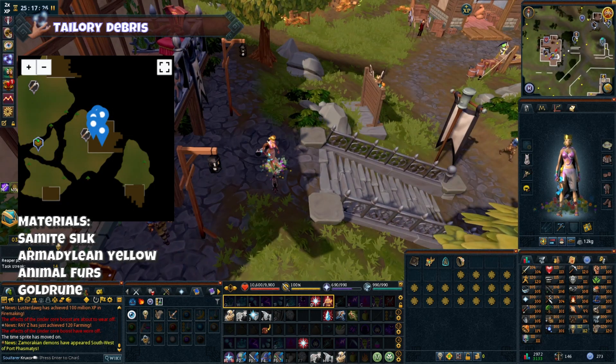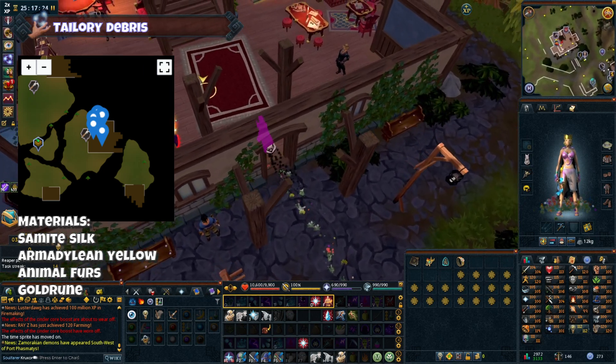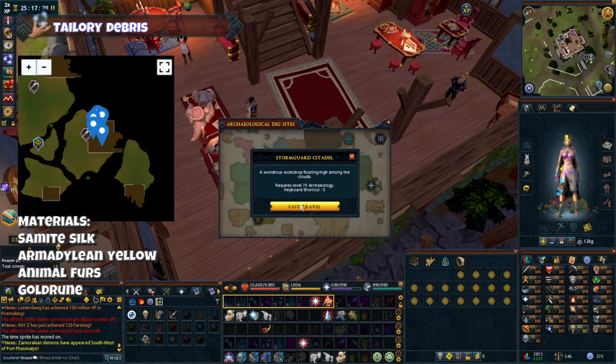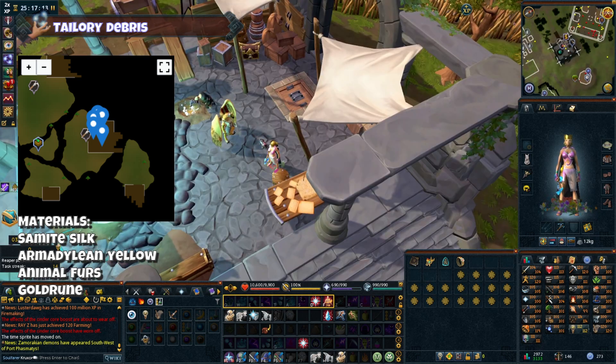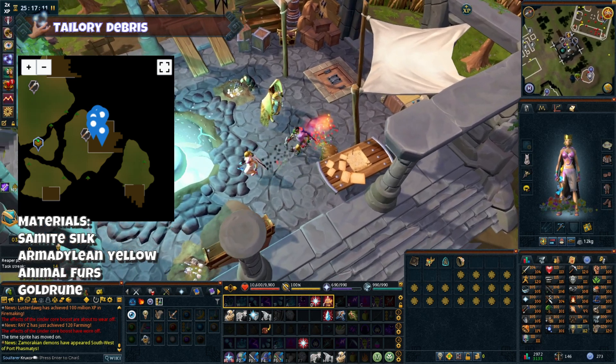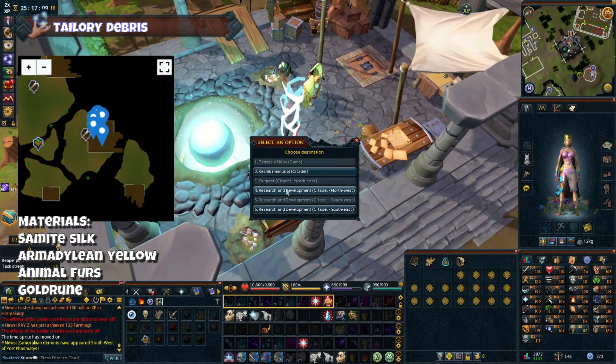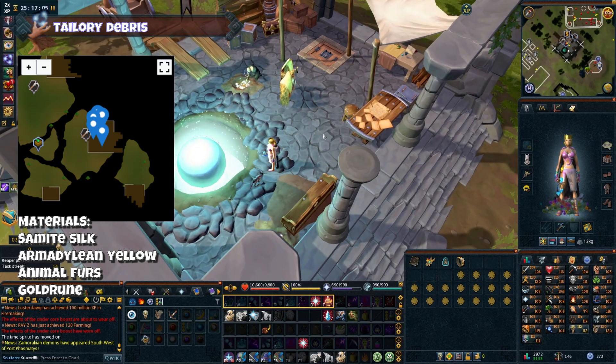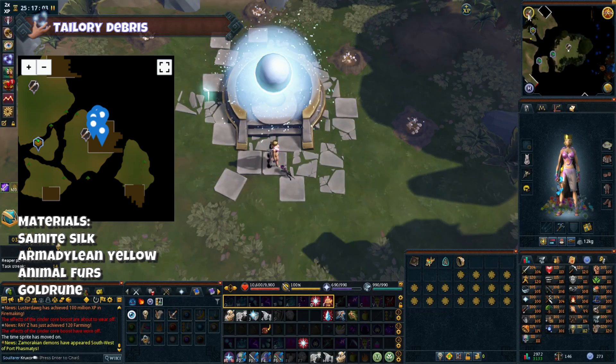Tailory Debris. After you reach 81 Archaeology you can then access the Tailory Debris dig site. Materials you'll find here are Semite Silk, Armadillian Yellow, animal furs, and gold runes. This one's a bit further to get to, but you can use either this one or the Kishik Ger site to find the mission reports.